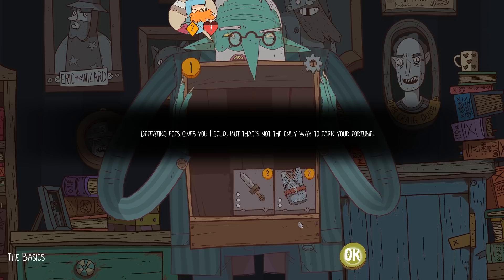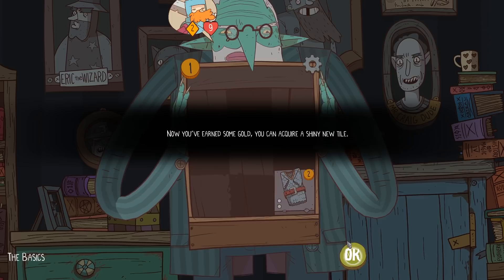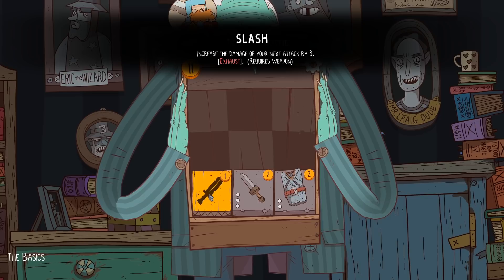You see, both you and your foe attack. You'll always attack first, unless the enemy politely declares an ambush. Defeating foes gives you one gold, but that's not the only way to earn your fortune. You can also earn gold by discarding tiles you don't need. Discarding a tile gives you one gold and also restores two health. Now you've earned some gold, you can acquire a shiny new tile.